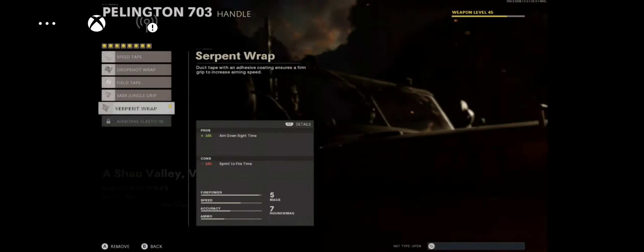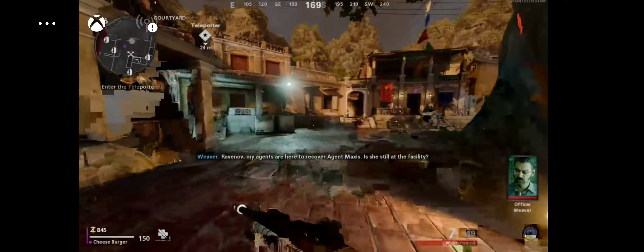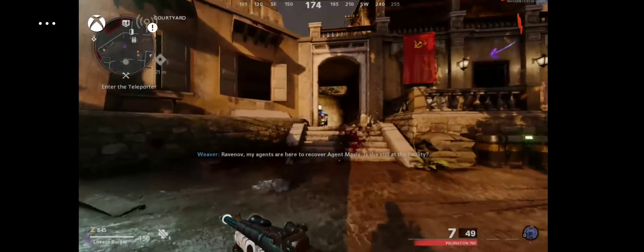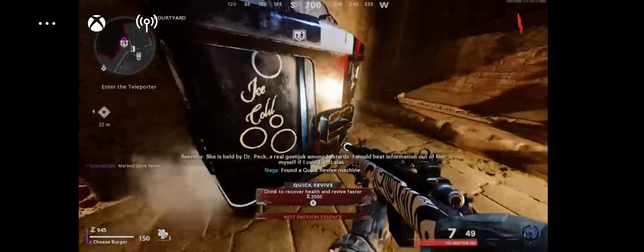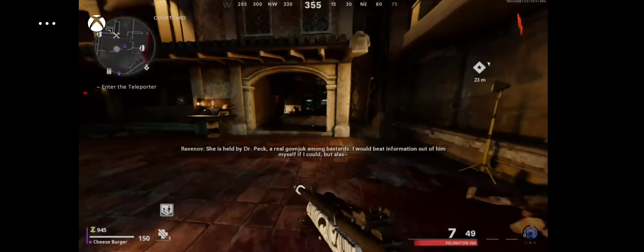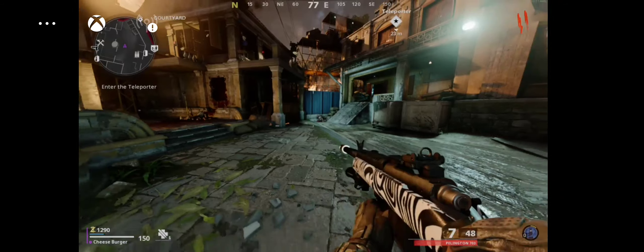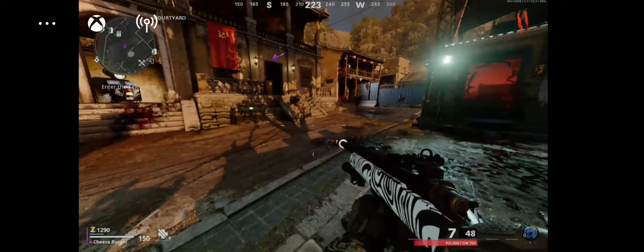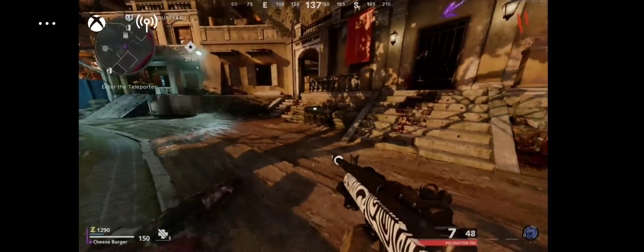Alright, now we're in the game. I usually talk to the Ravénov first. Also, don't forget to get your Loose Change — if you don't know, go to the little perk machine here, go prone, and you get Loose Change. Just a little tip.